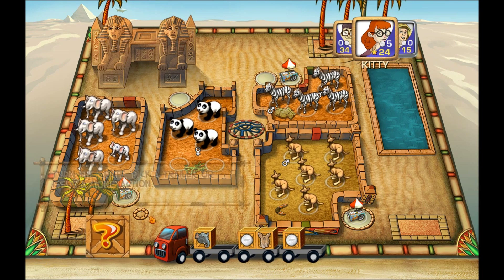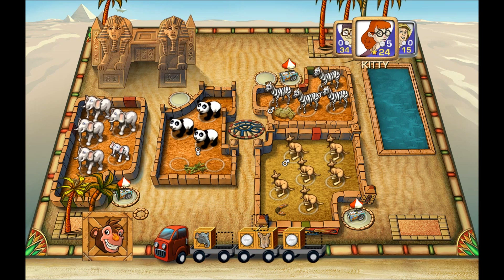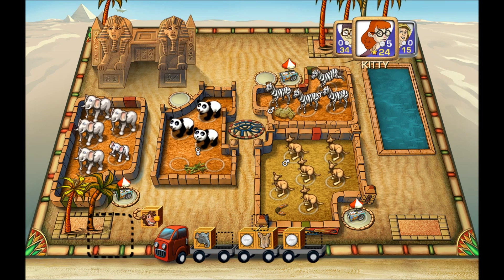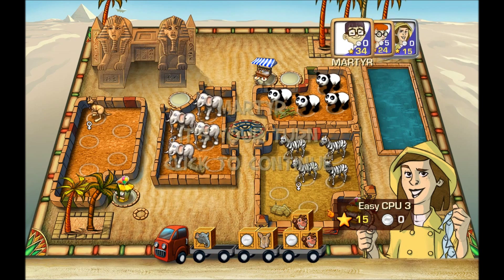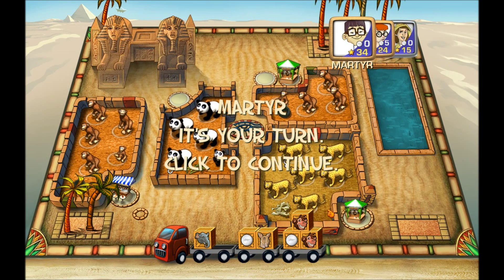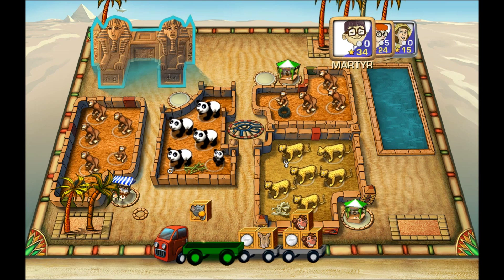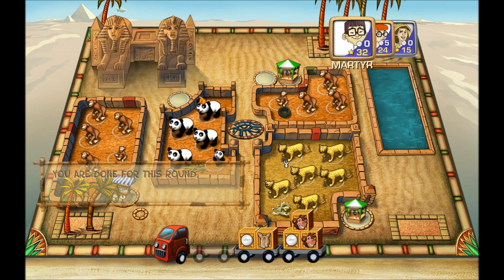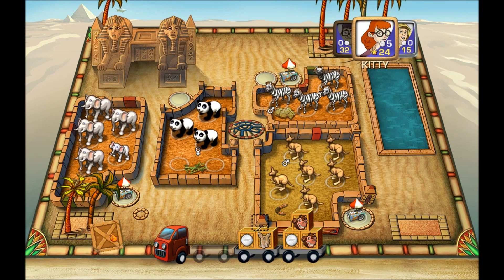I like the Mighty Ducks. Especially that Emilio Estevez guy — he's dreamy. Well, he was in the 90s. I'm not paying attention anymore. We're loading up carts with monkeys and cash. I'm going to just take the elephant and take the point. Basically, we're done after your turn. I'm pretty sure I've locked the victory — I've got 32 points. Unless you can pull two pandas out of your butt and some carts, I'm pretty sure I'm going to win.